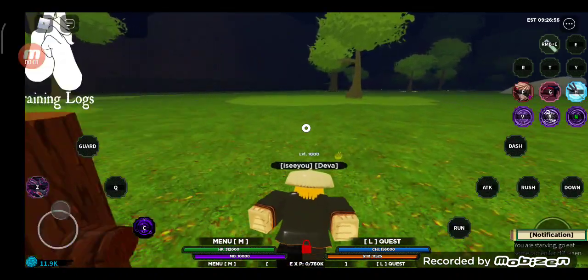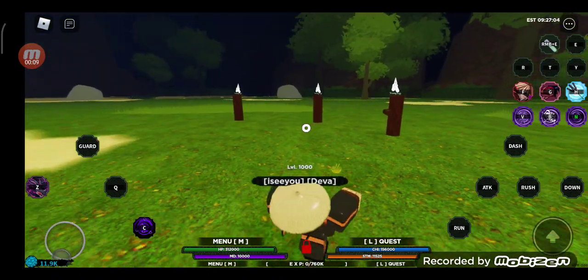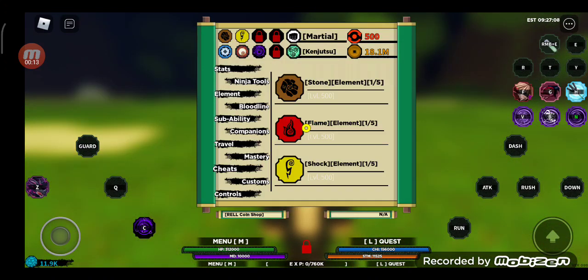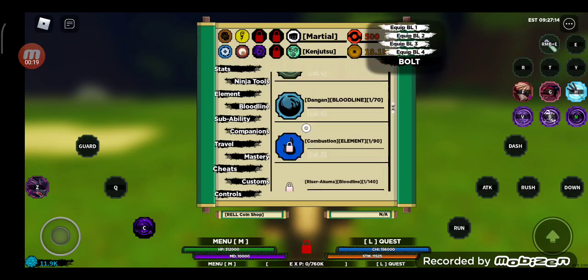Hello guys, welcome back to my video. Today I'll be doing another showcase in Shindo Life — I'll be showcasing the Deva Rengoku. I know it's a pretty old blue line but it's still pretty cool. If you want to get this, you can only get it from the boss fight — yes, only from the Deva boss fight.